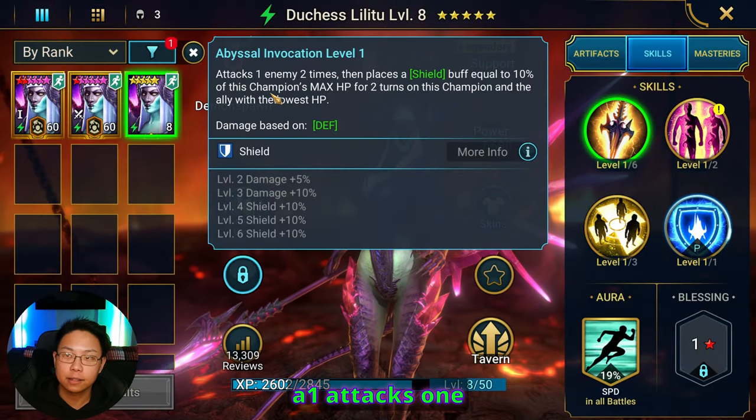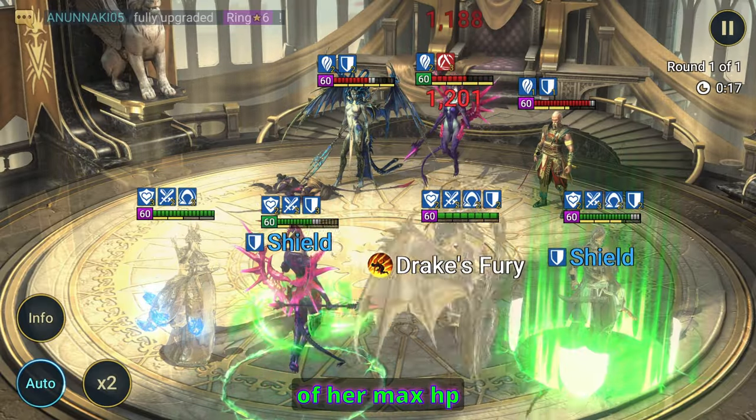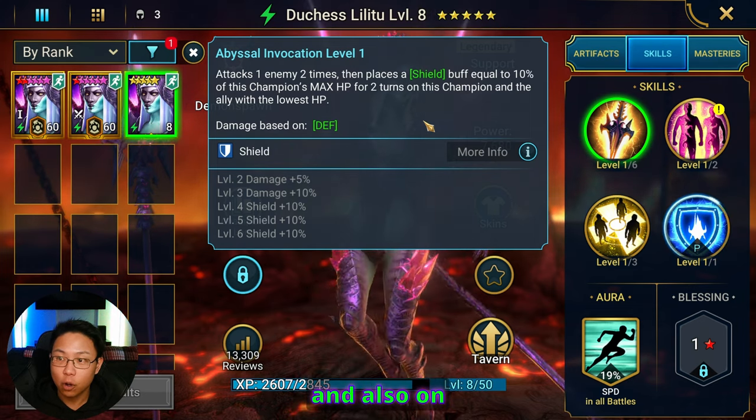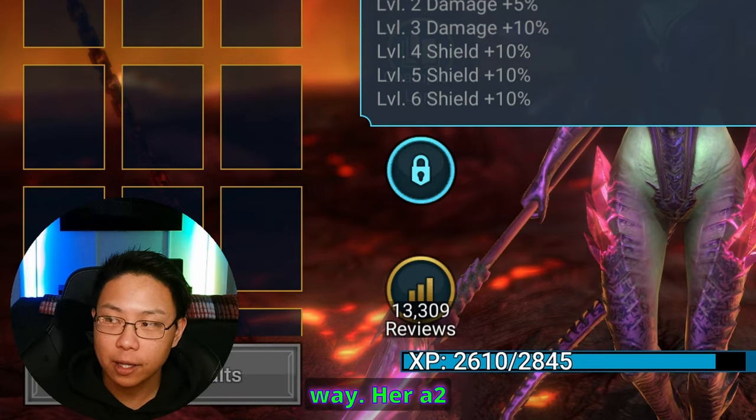Her A1 attacks one enemy twice, then places a shield equal to 10% of her max HP for two turns, also on the champion with the lowest HP. Her damage is based on defense, by the way.